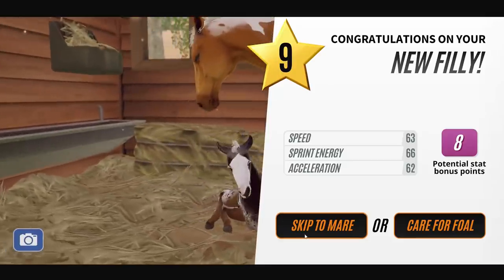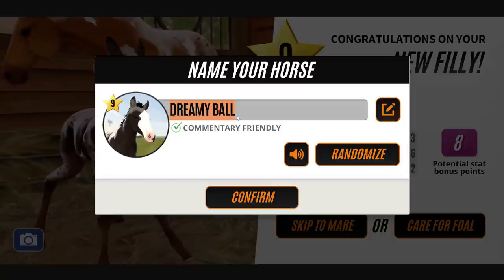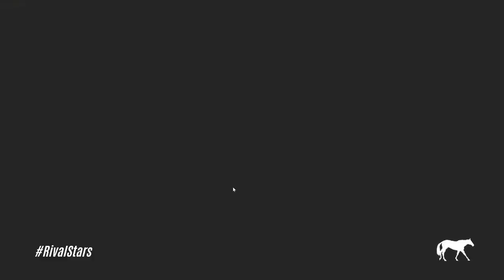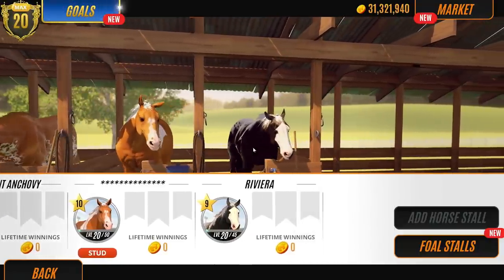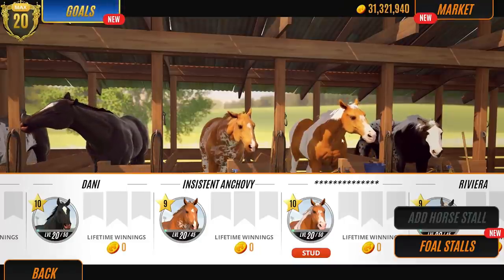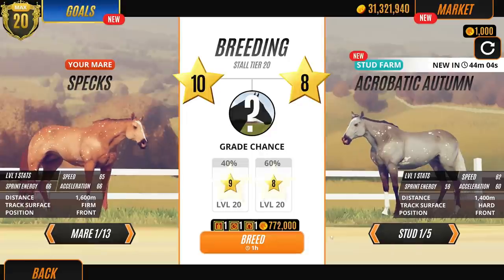We're going to call this one Riviera. Let's have a look. It's a stallion. I like it a lot, but it's only level nine. So what we're going to do, we're going to breed that one with a level 10 stallion and hope that we get this coat pattern. So I'm going to breed these ones with this guy here. They're only a little bit inbred, so we'll be fine. Let's go to foal stalls. I don't know what to do, because we've got so many awesome looking horses now. This is crazy.